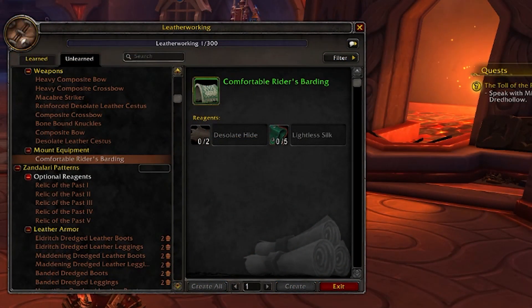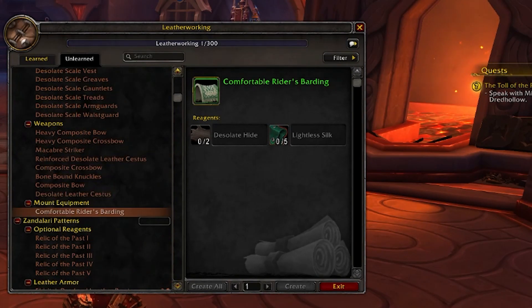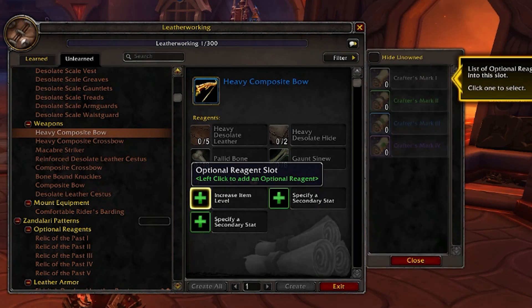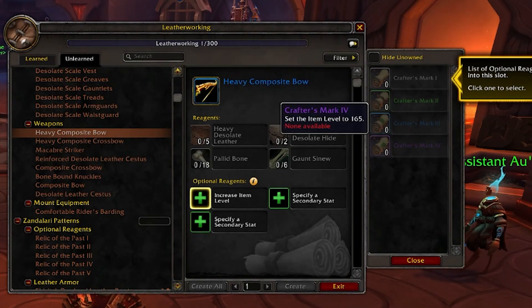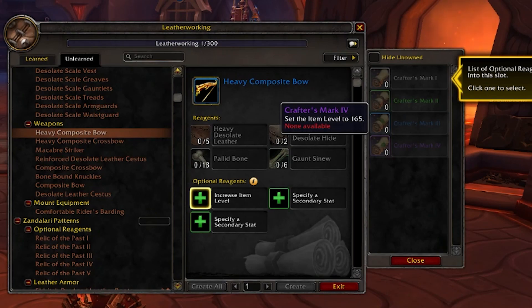We're no longer forced to go into a raid, dungeon, heroic, or whatever to get a material only your character can get. We can get materials from wherever we need to make virtually everything here, with the exception of legendary gear. Leatherworkers can also make the Comfortable Rider's Body, which prevents you from getting dazed while mounted. They can create bows and crossbows, and you can customize those to a limited level — though the stats still look like placeholders.